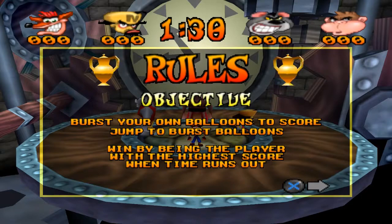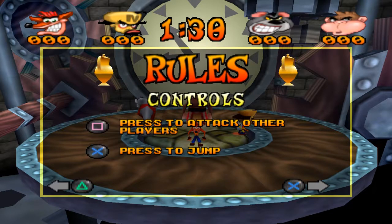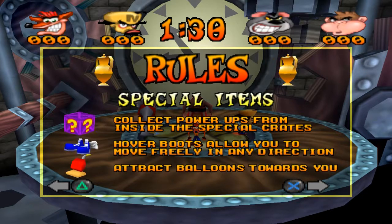This is what's called Medieval Madness. Burst your own Balloons to score, jump to score, and then jump to burst Balloons. Win by being the player with the highest score when time runs out. Press the square button to attack other players and press the X button to jump. Collect power-ups from inside the special crates. Hover Boots allow you to move freely in any direction, and the Vacuum attracts Balloons towards you.